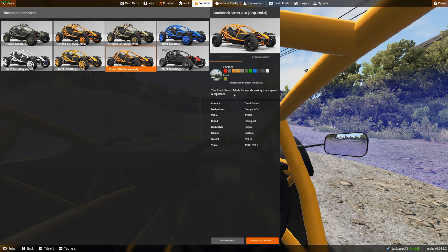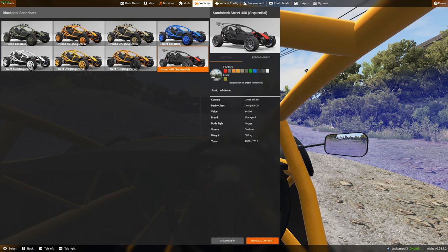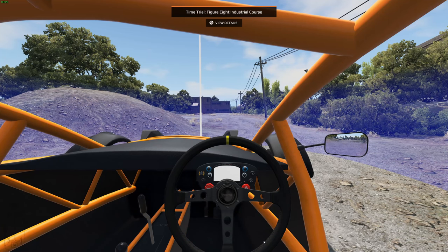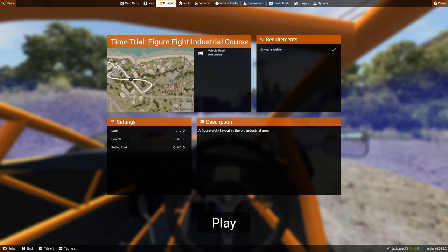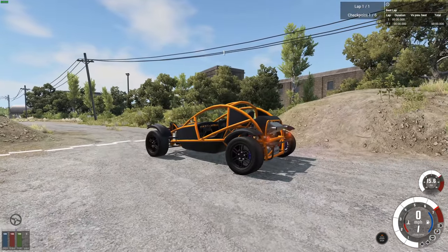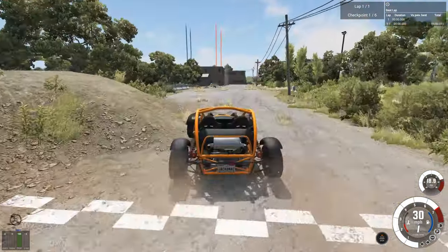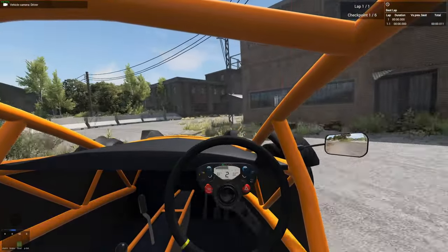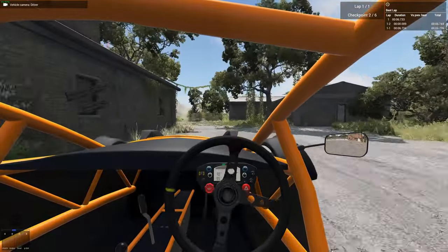The street 310 — the black beast, made for neck-breaking track speed and lap times. Here we go, one lap — we're going to take the jump properly this time. Look at the wheels — this thing's insane, and this isn't even the top model.